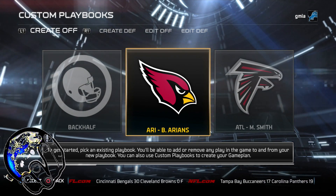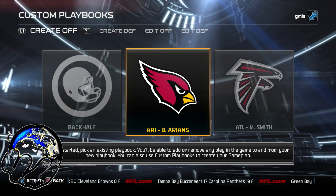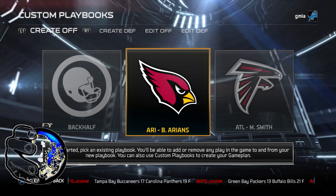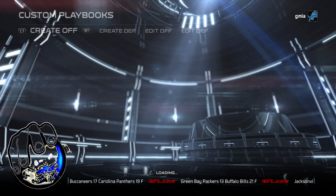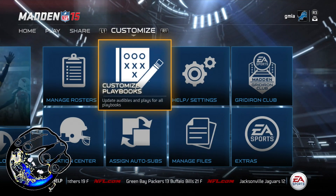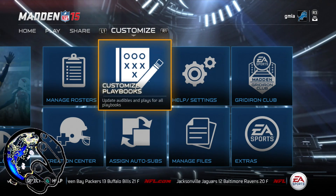Even if you're a beginner, mediocre, average, or experienced — whatever — you should always have a custom playbook just to have it. So we're going to go ahead and do this. This is for offense. It doesn't matter — it's been the same way since Madden 25, PS3. This is next gen on PS4 I'm showing you. Same thing for Xbox One.